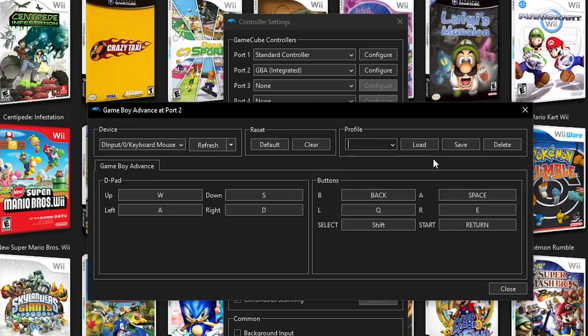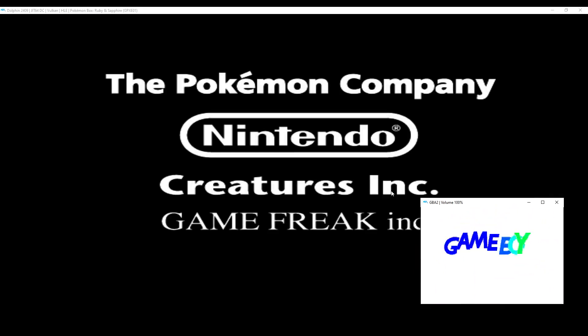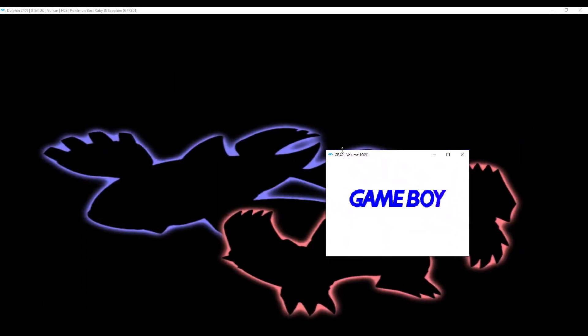Be sure to set up your controls for GBA Integrated. Create a profile when you're done configuring your controls. Now open Pokemon Box — a second window will pop up, that being the GBA game.